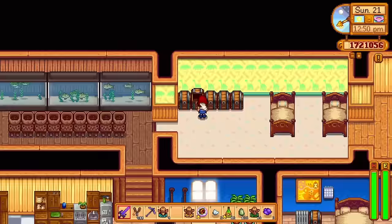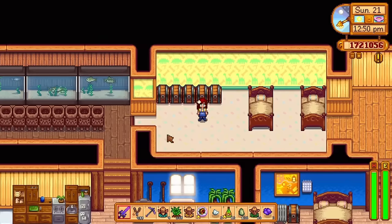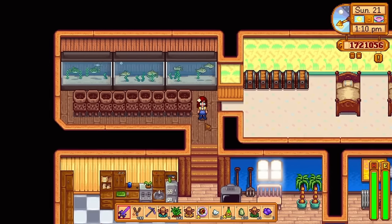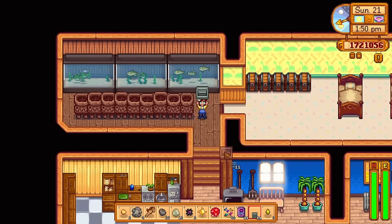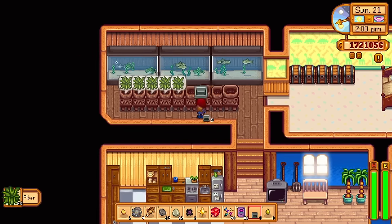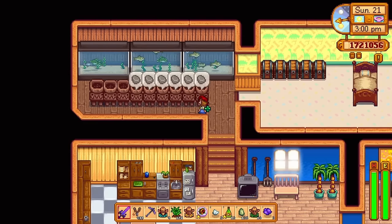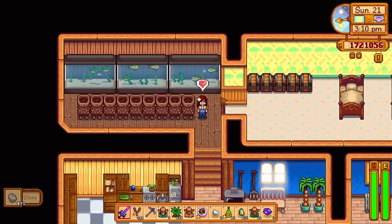Next up is the Deconstructor, and I love this thing. It will deconstruct items you place in it and give you the raw resources used to craft that item. What makes it really good is deconstructing items you've purchased — like staircases, which can get you 99 stone each. You can also deconstruct grass starters for fiber and fishing tackle for copper and iron bars. It costs 20 key gems each, but it is absolutely worth it — I have about 10 of these.